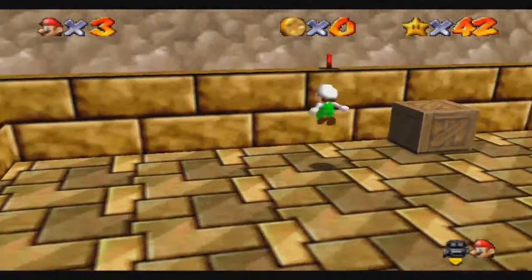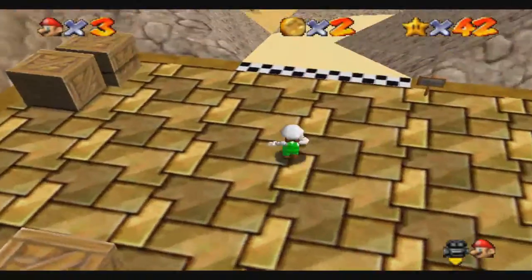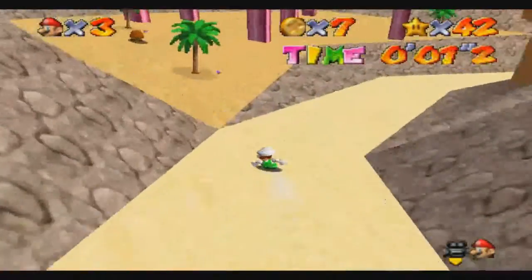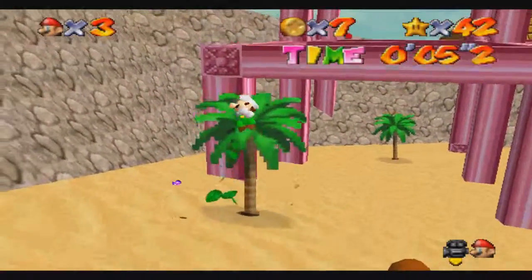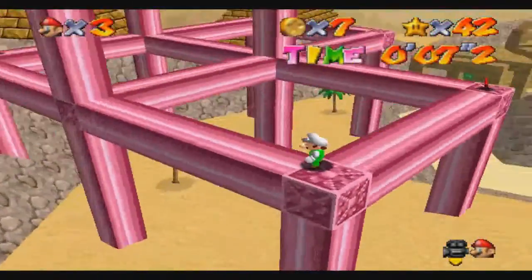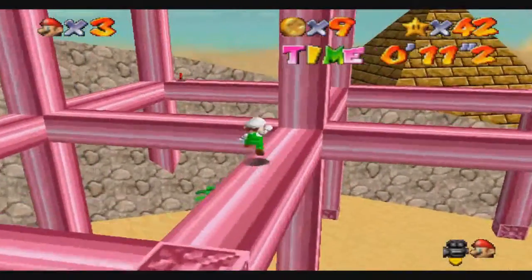Now first, there's two stars you can get here — a red coin star and also finishing this course under a certain time. The finish-the-course one isn't very hard, so this is why I'm trying to do the harder one first.